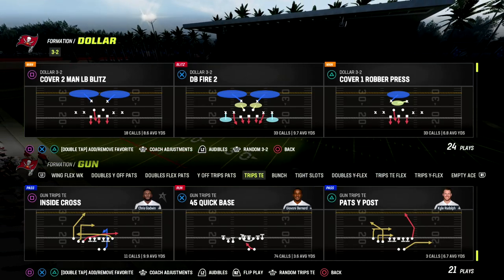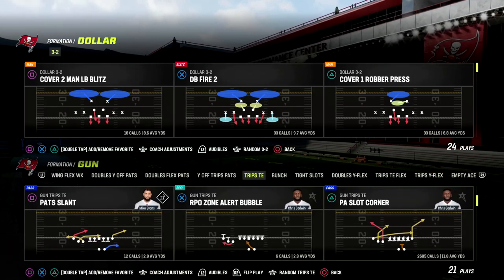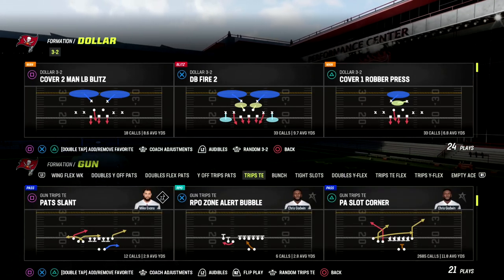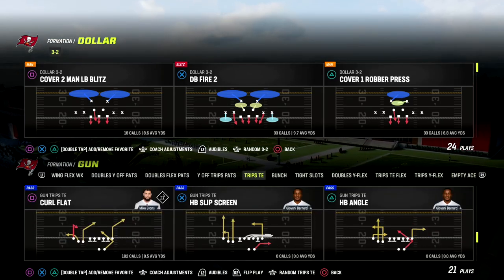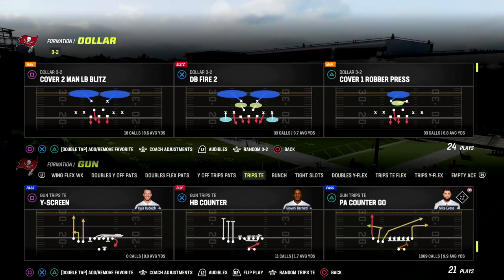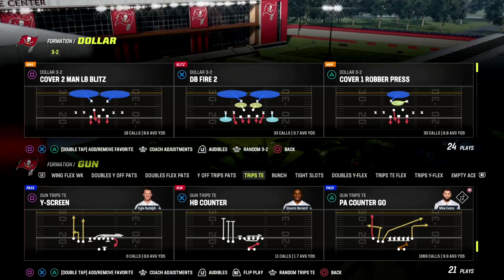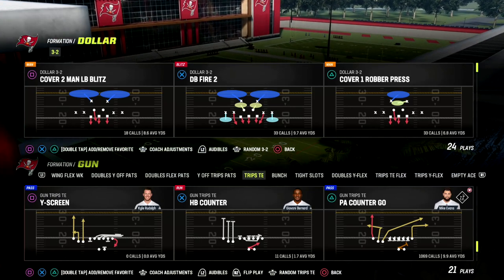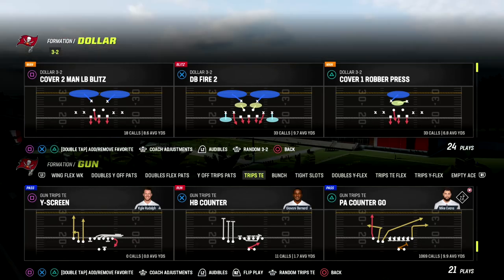In this video we're going to show you one of the best money plays in Madden 23. It's a great play against man, zone, and can have the potential to bomb coverages as well. The play we're going to be taking a look at is PA Counter Go. You need wide receiver apprentice on the outside, or outside apprentice and tight end apprentice to make this the best you can, though you can also do it with just outside apprentice.